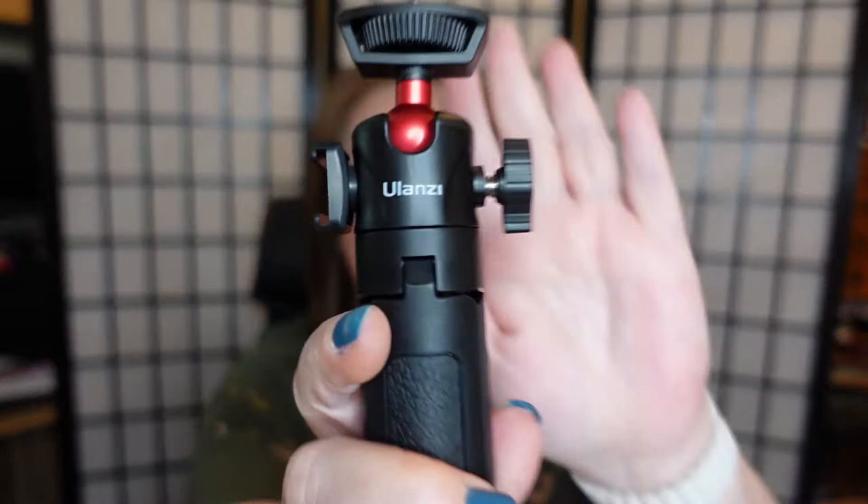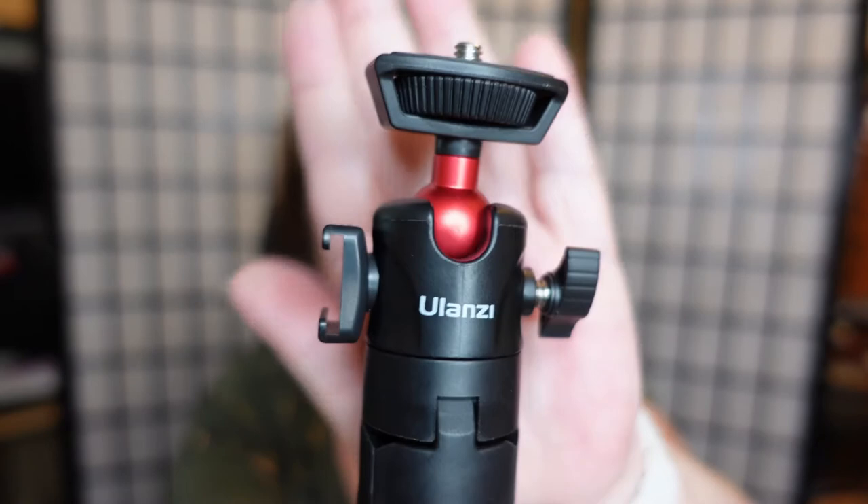I got this Ulanzi tripod selfie stick, and the reason I got it — I was actually impressed with a couple things. First of all it's got the ball head so you can move it all around, plus it's got a little notch so you can put it straight out. It also extends so you can turn it into a selfie stick, and then of course it has the tripod legs. You could use it on your desk at different heights, and the grips are nice and rubber. I thought this was great — look for the Ulanzi with the ball head.